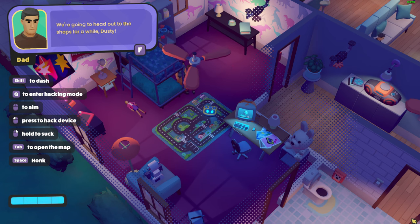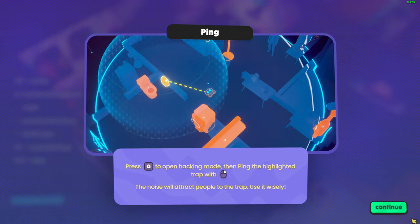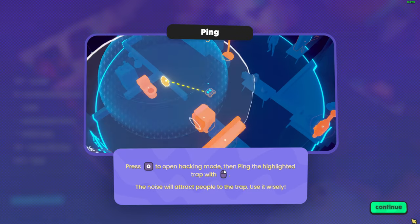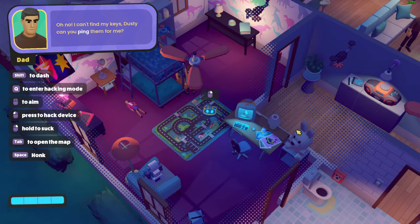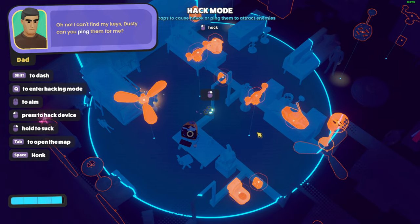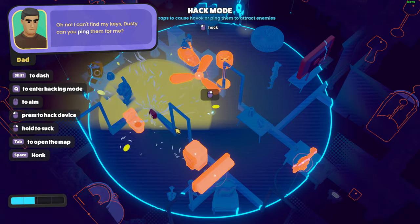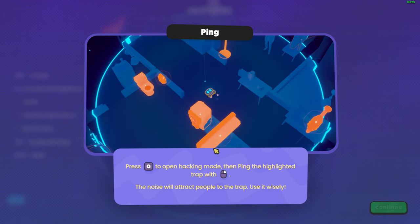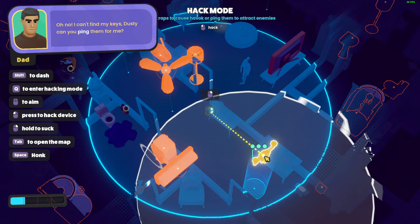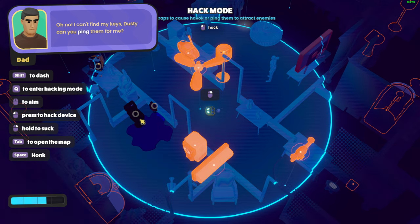'We're going to head out to the shop for a while, Dusty.' Why are you talking to your freaking vacuum cleaner? Ping rescue to hack mode and ping highlighted traps — nice, will attract people to the trap, use it wisely. Why do you want to hack stuff? Press Q and right-click to tap. Why the hell does a bathroom explode?